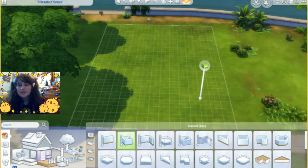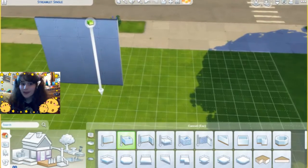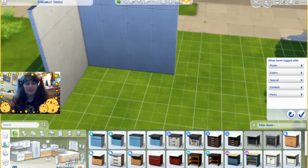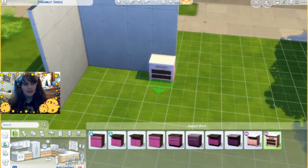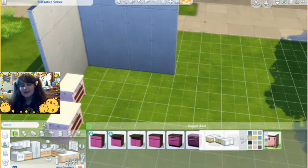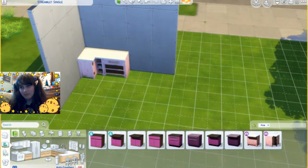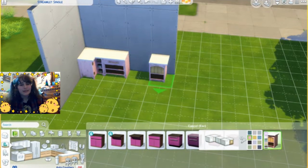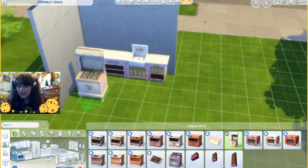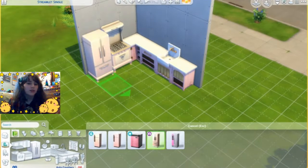Hello viewers, welcome back to my YouTube channel. Today I'm making a pink house in The Sims 4. Everything about it is very pink. I think it could be considered a tiny home — I don't remember, it's very tiny. But I'm not sure because I don't think I labeled it as a tiny home. But it's really pink and stuff.